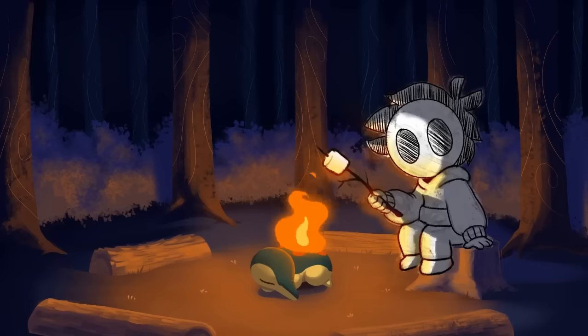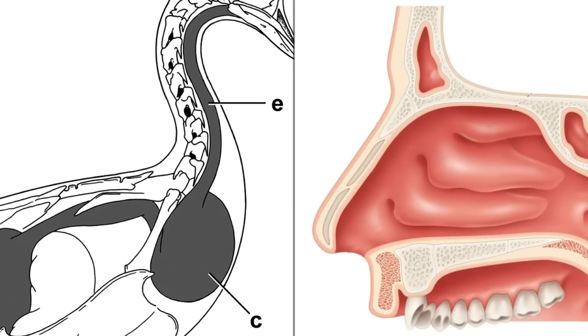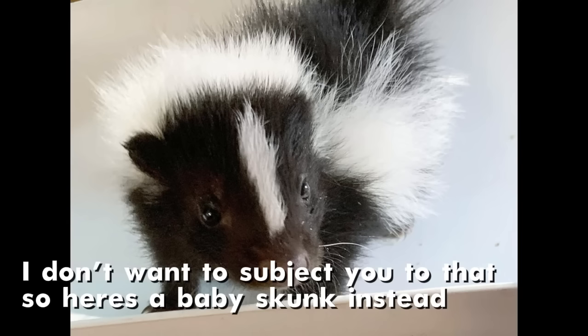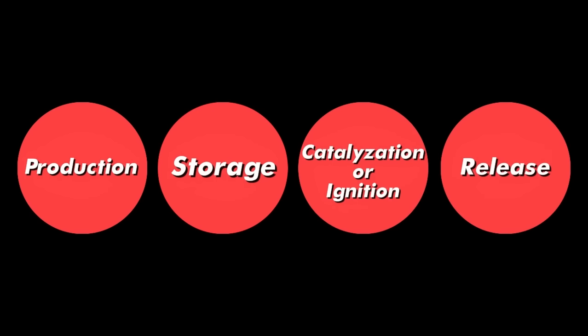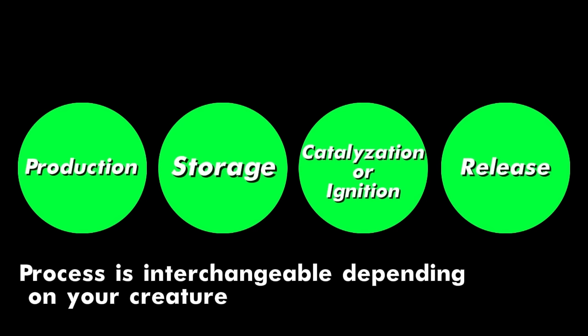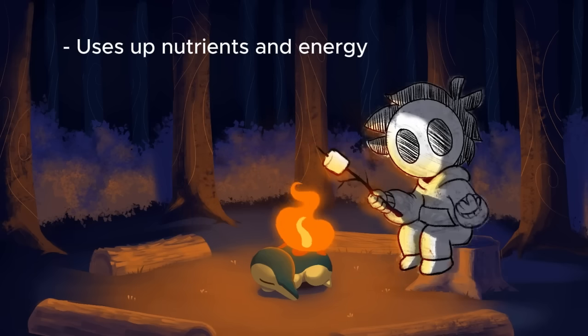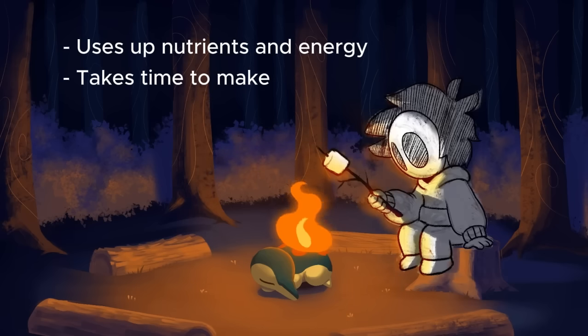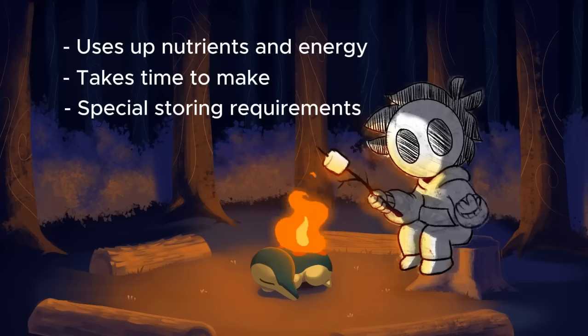How would our creatures generate flames in the first place? There are many glands we can modify to generate fire: salivary glands, sweat glands, the crop found in birds, mucus glands, and even anal glands like that in a skunk. As long as they have a way to produce and store a chemical, along with a way to ignite or catalyze it, and a way to release the resulting flame, then you're good to go. Creating a substance is expensive and isn't instantaneous. Some chemicals also need to be pressurized, so having a reservoir ready to go in dire situations is critical.